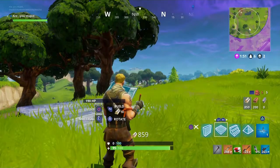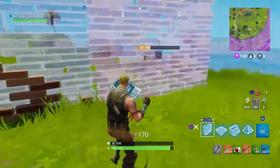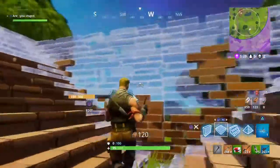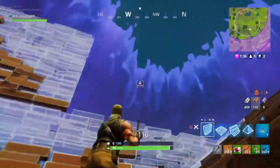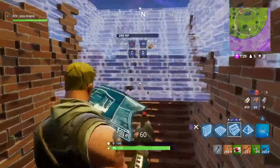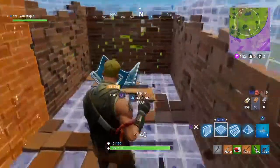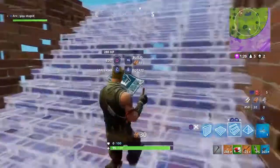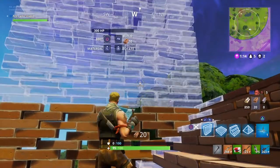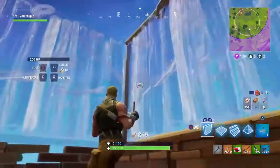I start building with bricks because it's the strongest resource I have. I go a two-by-one and just start building, making it really tall. I just continue building a normal base. I'm almost out of bricks so I just build two walls and then start using wood and keep building.